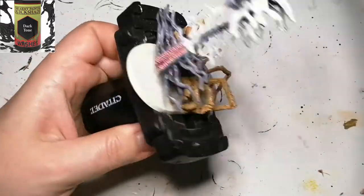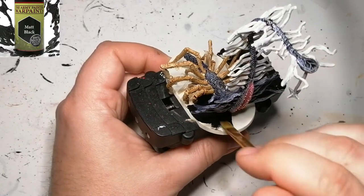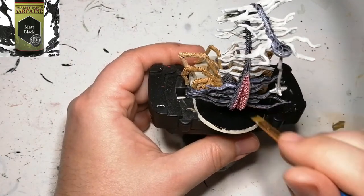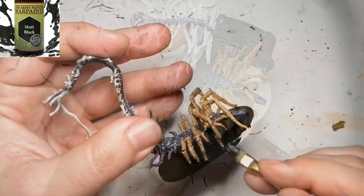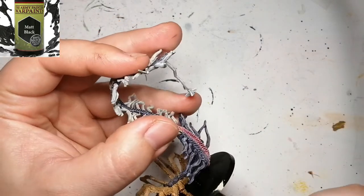Some people like to dry brush after the wash; I like to do it beforehand because I see the light and shade come out as an effect. Now we're doing the entire base with matte black — I didn't want any special effects on it because I really wanted this miniature to pop. It was a little hard to get underneath all the legs without touching them, but in the end we get it done and it looks great.